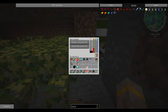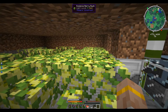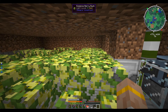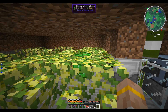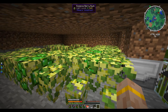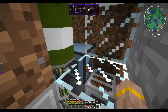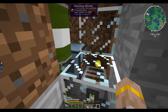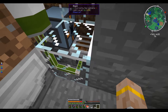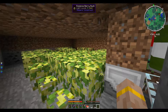I have a harvester from Mine Factory Reloaded with a range upgrade, so it's just harvesting these berries as soon as they grow. It sometimes takes a harvester a little while because it's checking such a large area, but eventually we see them disappear. The berries go into the harvester, get pumped out the back into this autonomous activator which right-clicks them and turns them into experience. The sewer grate from Mine Factory Reloaded turns it into mob essence, puts it into the drum, and the cycle continues.